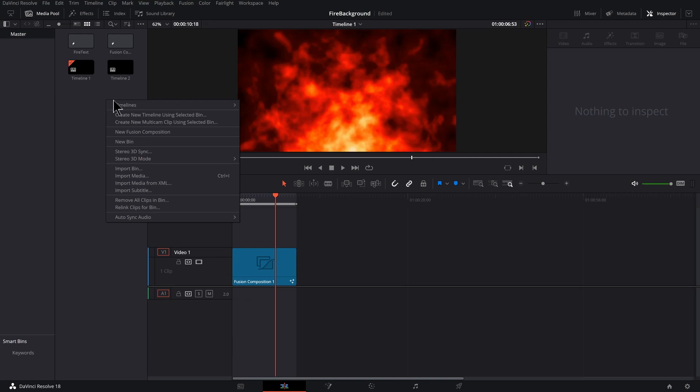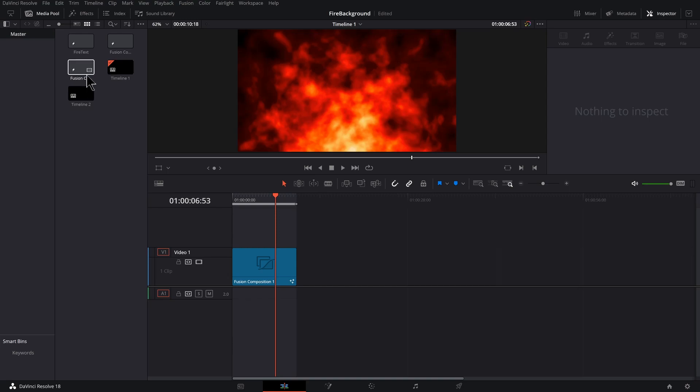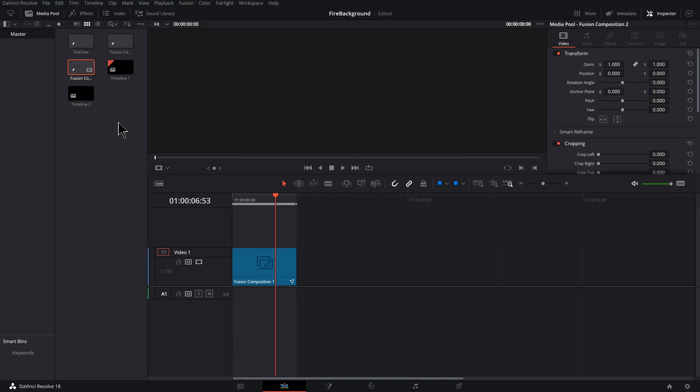Right click in your media pool, go to new Fusion composition, hit create, and then double click on that comp to jump into it.